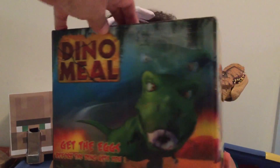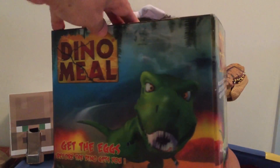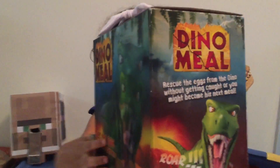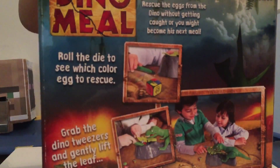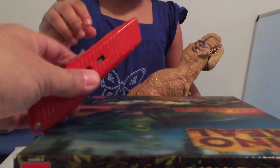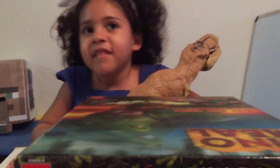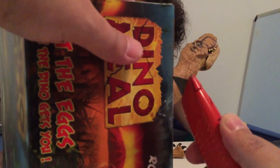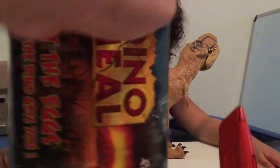You have to pick an egg — if the dice bites you, you have to pick an egg and everybody loses. So open the box. This is going to be so scary. He bites me. The dino is going to bite. The idea is to steal the eggs from this dinosaur before it eats you.